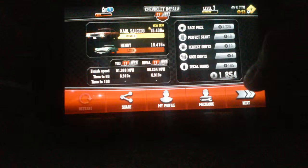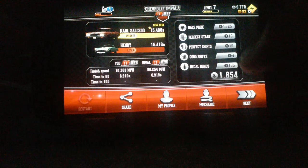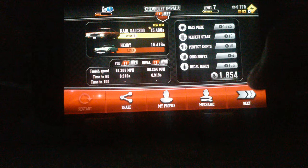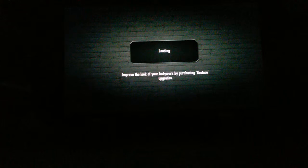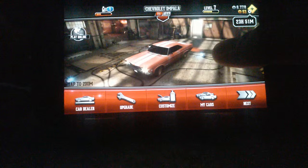We got a $1,725 base price, $10 for perfect shift, and $4 for a good shift. We got $1,254 in total. So I was tallying how much we had left from the previous race. We now have $6,778.